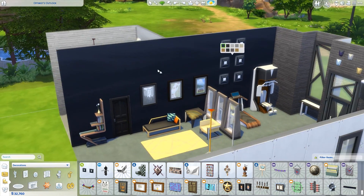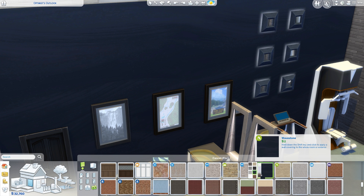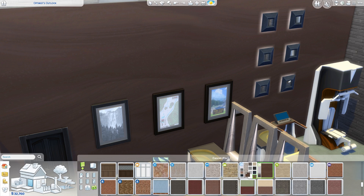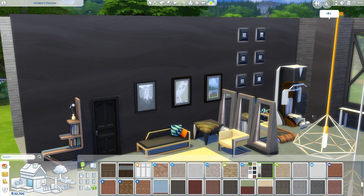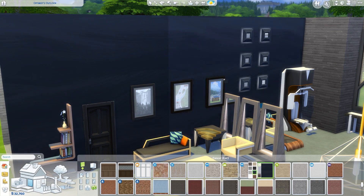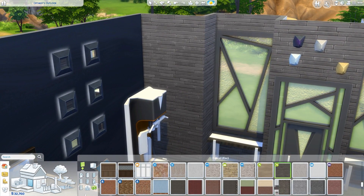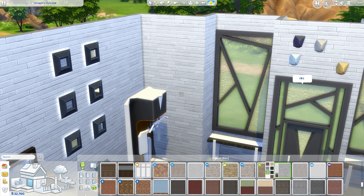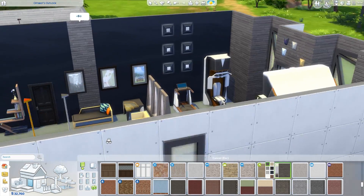I want to draw your attention to the wallpaper now. This one is wavestone — hashtag the wave is real once more. There's a lot of waves coming into the game lately and I really like it. It comes in a variety of recolors, all of which are fairly subtle. It has this really nice texture to it — I actually really like this wall and I think I'll probably be using it quite a bit. And then we have this stone brick kind of wall as well, again with a bunch of different recolors.